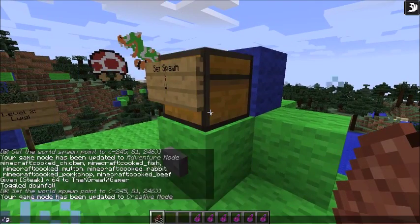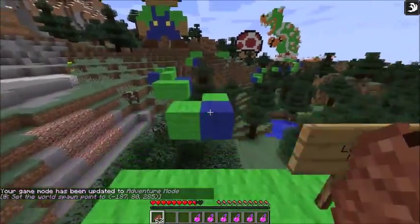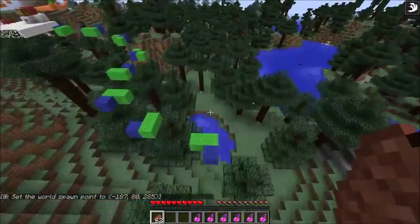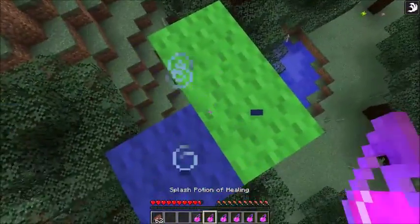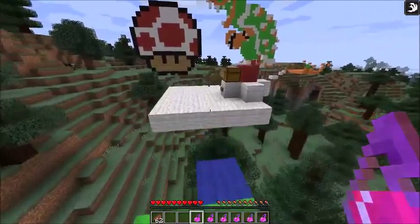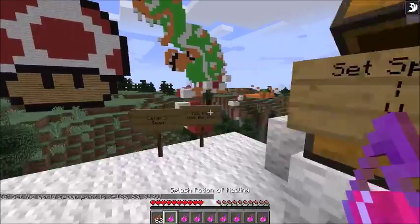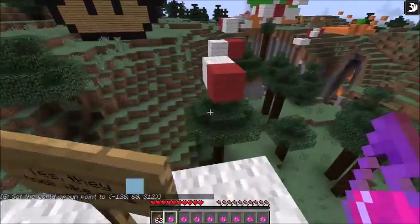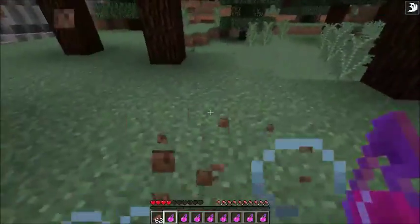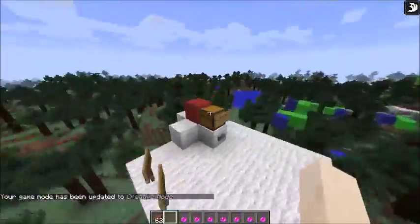Okay, splash the potion — I get it now. Just in case we die, the healing potions are here for the big drops. Never mind, I already have regeneration on because it's on peaceful mode. This is pretty easy parkour — set our spawn. Level three: Toad! Yes, they look like pills. I was about to say it's pretty easy parkour, but then I died, so I guess it's not that easy when you get to this part.